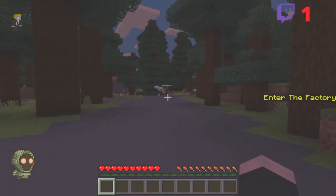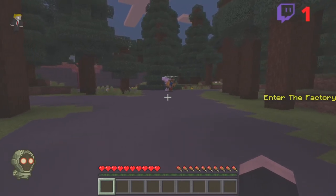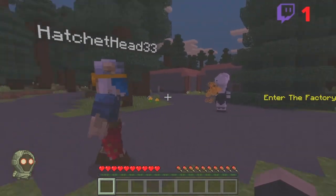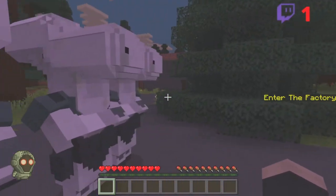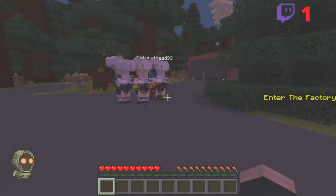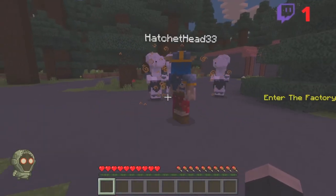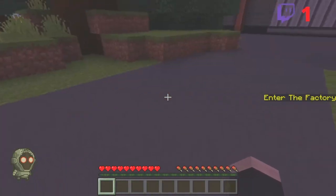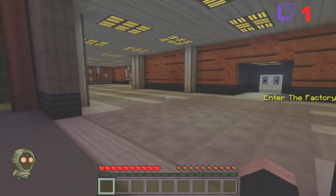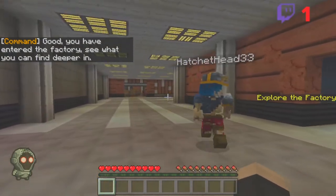Hello sir — how would they escort you out outside? That's probably why, because we're already outside. Then why the fuck are they outside — we were just in a building! There are three of them — are they duplicating? Do they reproduce asexually? They probably duplicate sexually and we just didn't see the dirty part. It's like how Minecraft mobs just butt heads and a baby pops out — they can even mate through a wall. Good, you have entered the factory — see what you can find deeper in.